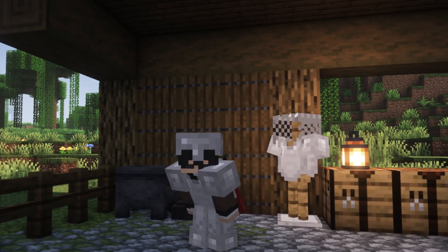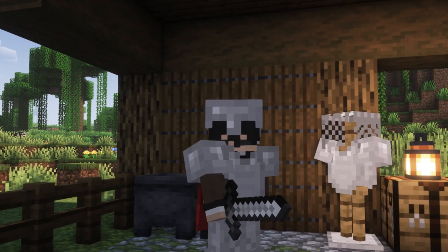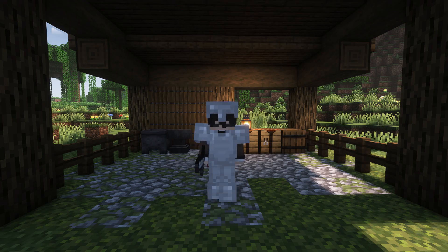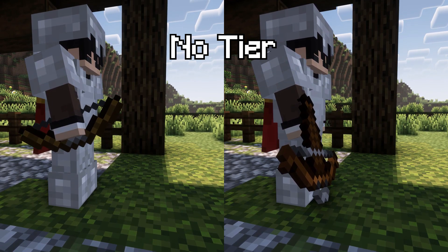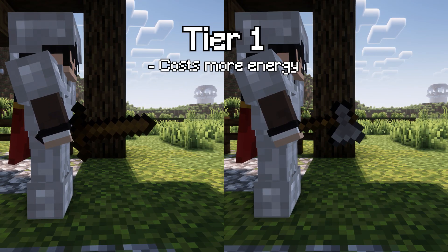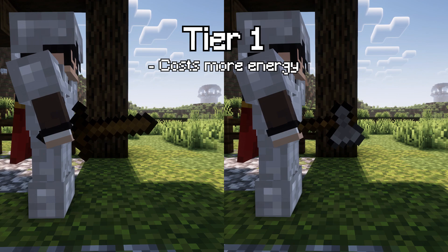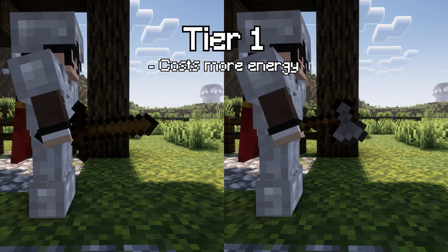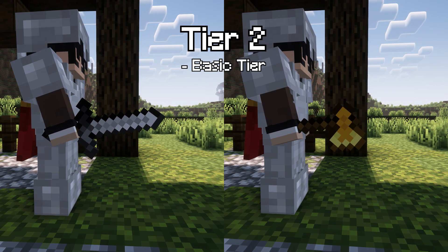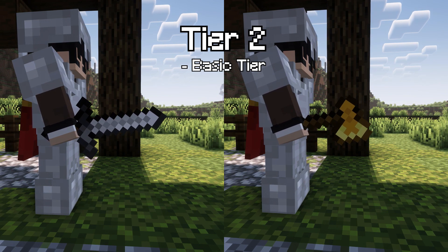Those are all the skills I've made for now, but each of them has a few differences depending on weapon materials. Weapons are divided by materials, each going from Tier 1 to 4. Those that don't have different materials, such as bows and crossbows, are tierless, as their skills have no variations. Tier 1 consists of wooden and stone weapons — more expensive energy-wise with worse timings than Tier 2, which is considered the basic tier. Tier 2 consists of iron and golden swords and axes. They are the base of weapon balancing, generally better than Tier 1, but with no extra effects on their skills.